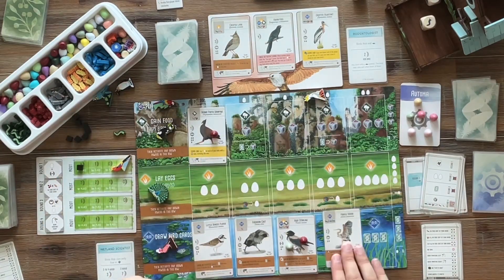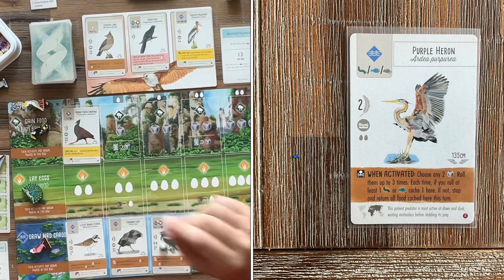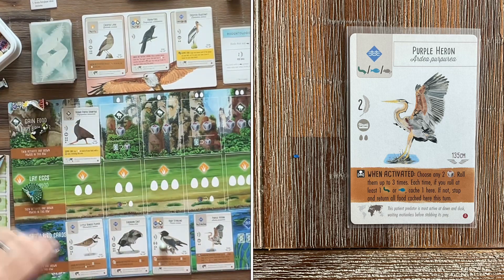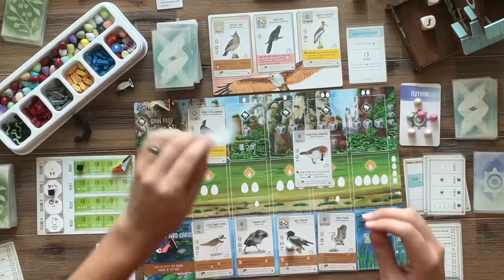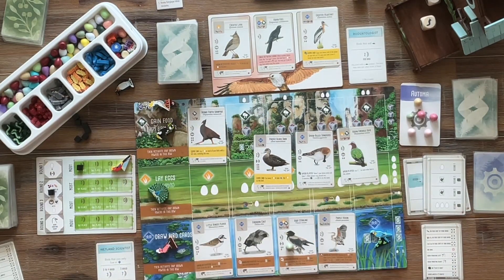The Automa gets two eggs and we play a fourth bird in the wetlands — the Purple Heron. It's a press-your-luck bird: choose any two dice, roll them up to three times, and each time if you roll at least one worm or a fish, cache one here. If not, you have to return all the food cached. It was a cheap bird to play and I'm hoping we can score some points off it. We now have four birds in the wetlands.